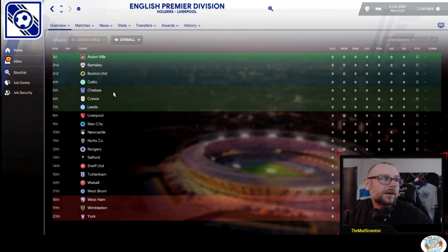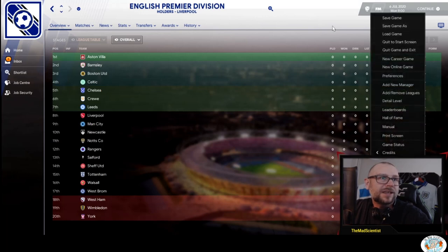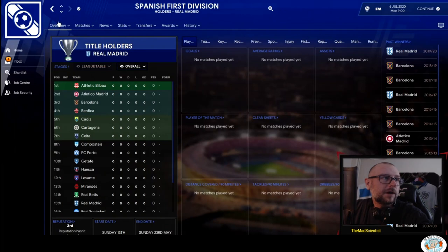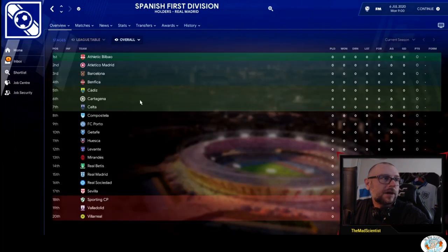You may also recognize that we have Celtic and Rangers. This is a fantasy universe — this is the chance to try this experiment with the Scottish teams. The Scottish league is now without Celtic and Rangers, so maybe Aberdeen is the biggest club in Scotland at this point in time. And if we check out the Spanish league, you'll see similar things have happened. We have new teams like Benfica, Porto, and Sporting — three Portuguese teams playing in the Spanish league.